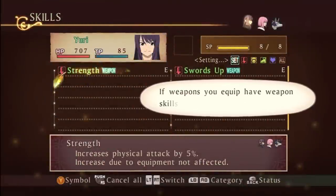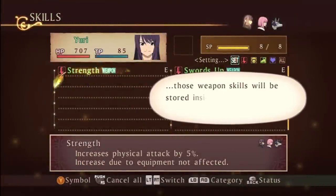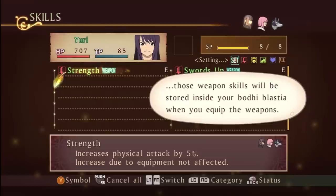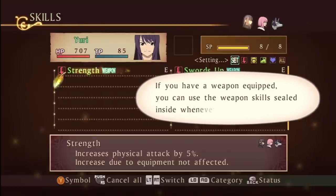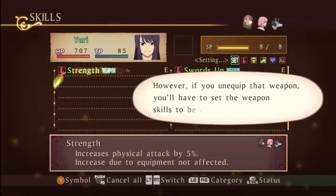If weapons you equip have weapon skills sealed inside them, those weapon skills will be stored inside your Bodhi Blastia when you equip the weapons. If you have a weapon equipped, you can use the weapon skills sealed inside whenever you want. However, if you unequip that weapon, you'll have to set the weapon skills to be able to use them.